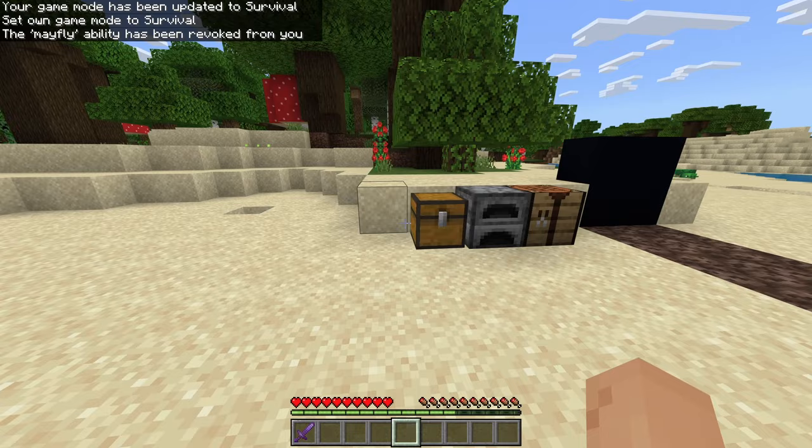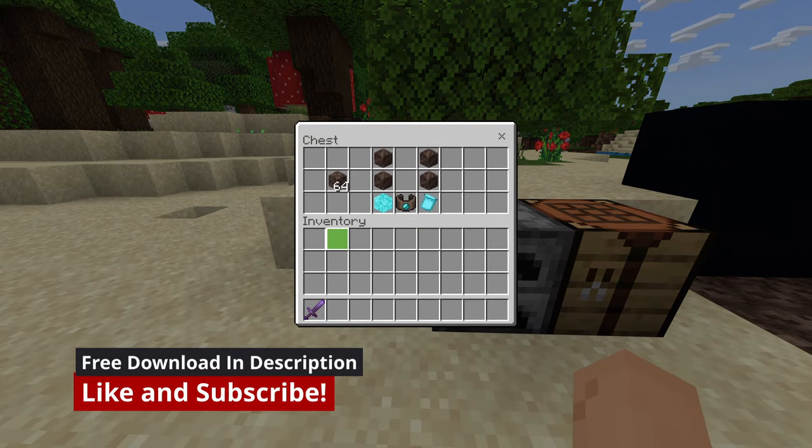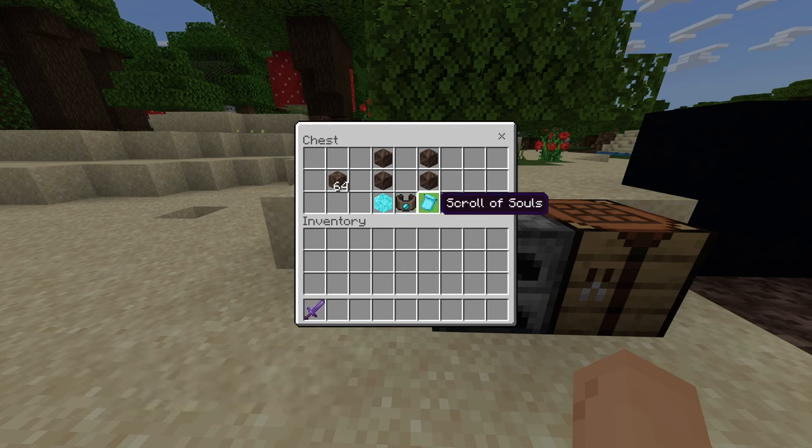This mod adds in three items: soul glass, a morphing bracelet, and the squirrel souls. Right now we'll be talking about the soul glass and the morphing bracelet — the morphing bracelet is basically like Ben Ten's bracelet.